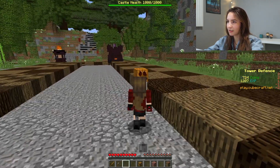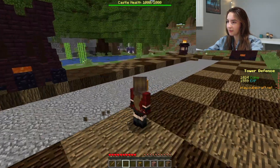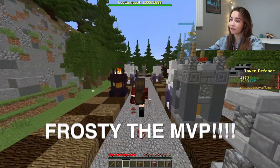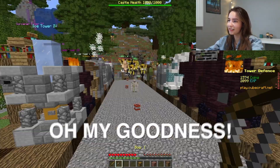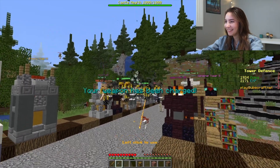So this is frosty. Frosty is built when I build one of these necromancer towers, and basically frosty hits anything that comes in its way — whether it's flying or on the ground. So frosty is a real bonus to us. Oh my goodness, they sent blazes! They sent blazes — I'm gonna need all hands on deck here, I'm coming!